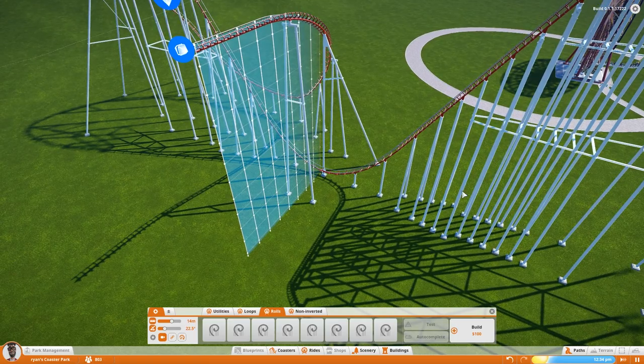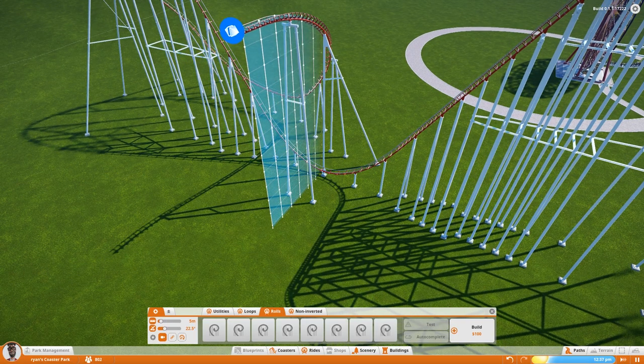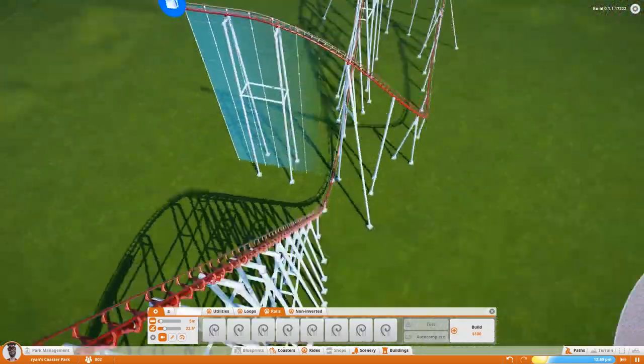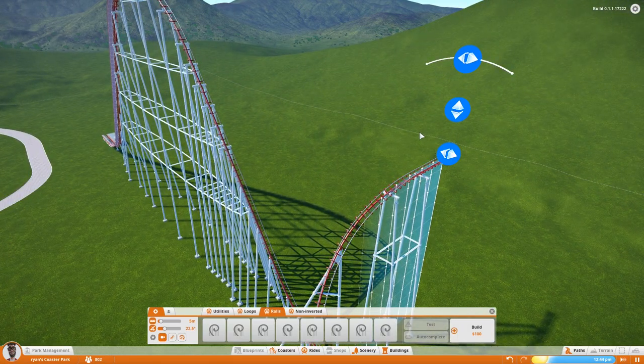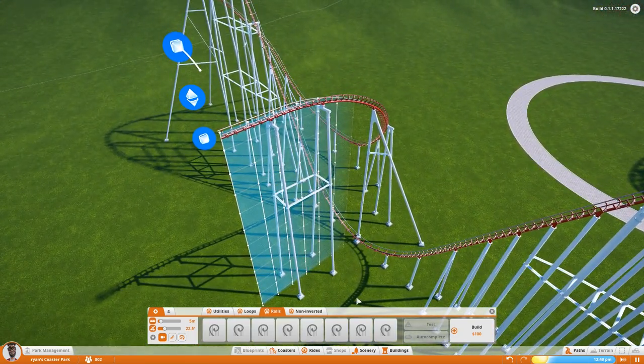We don't have any block brakes, so I'm not sure how many cars we can have on the track at one time. But that is exciting — that's looking really good. As you can see, we've got the slope going up this way and that way. So now what we want to do is take this way and go around and back into the station. I think that will look really, really cool, so let's do it.